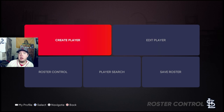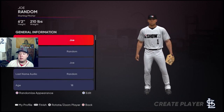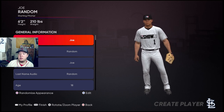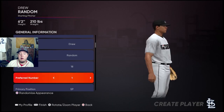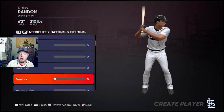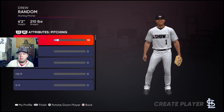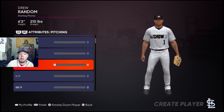You're going to player-lock as a guy that you're going to create, which is going to be a pitcher. You can design him however you want — I'll just name him Drew Random since that's my name. You want to make a starting pitcher and give him 100 on everything on his pitching abilities. It might take a little bit of time but just go ahead and go through, bump everything up, then free agent pool and export.